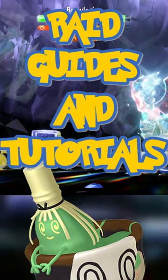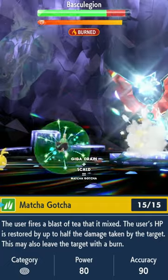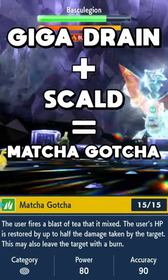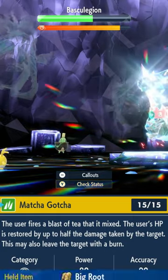Here's your Sinisha Raid Guide in 30 seconds or less. Sinisha's signature move, Macha Gotcha, is pretty much a Giga Drain and Scald in one move. You have a 10% chance to burn, and you regain 50% of the damage you deal, which can be further buffed with the Big Root item.